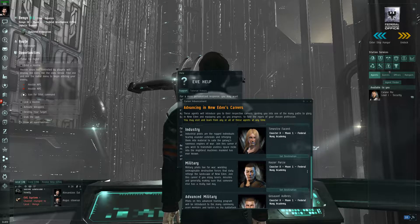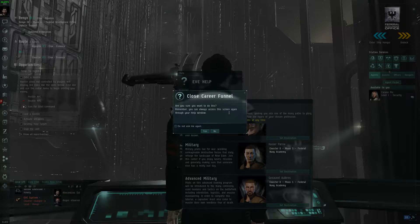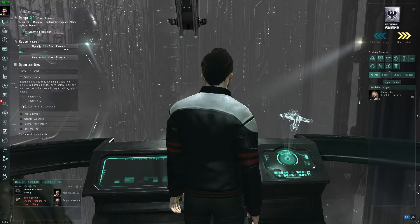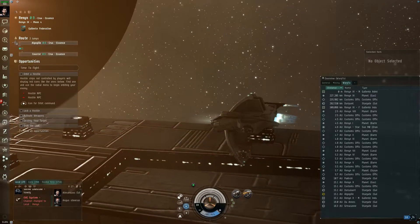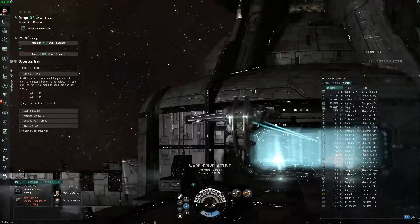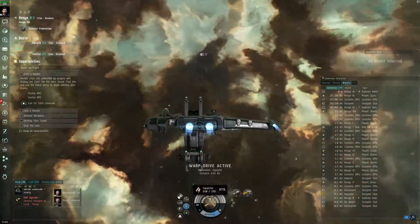These guys are all in the same place — let's go there. It's two jumps away. We'll undock from the station. Looks like the capacitor is actually going down a bit. We have a tactical camera, cargo hold, tactical relay, scanners, directional scan.